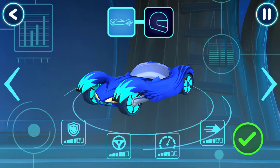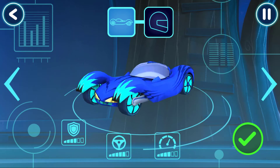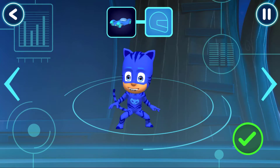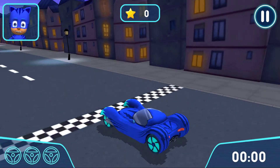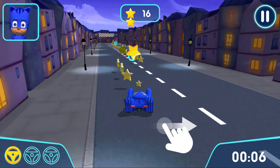Now we'll just choose a vehicle and a driver to drive on your track. Who would you like to drive the vehicle? Go! Get ready to drive! Time to try out your track! Move your finger on the speed to steer!